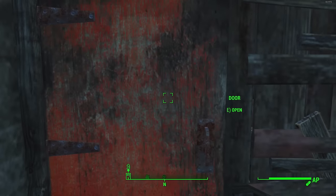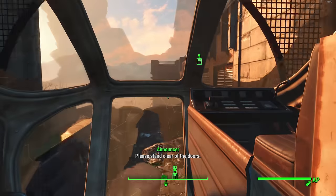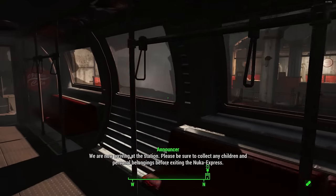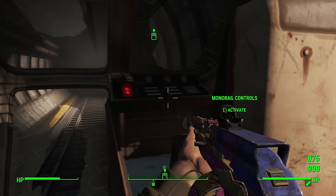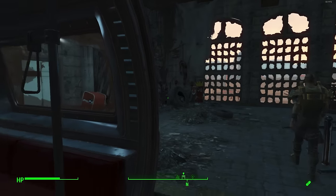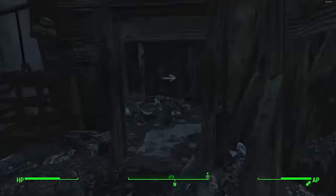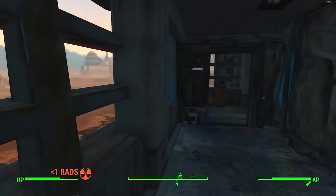The very first thing I did was travel back to the Commonwealth using the Nuka World transit monorail — I usually just fast travel using the map marker, but this time I used the monorail. As soon as I got to the Commonwealth, I turned straight back around and used the monorail again to go back to Nuka World. I'm not sure if using the monorail itself has anything to do with triggering the quest.